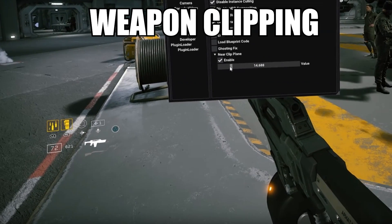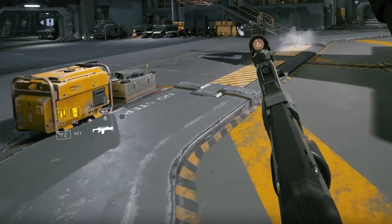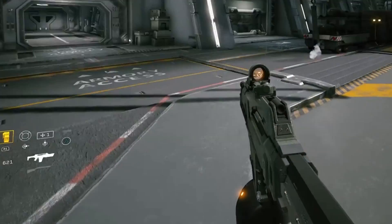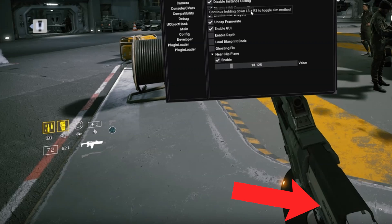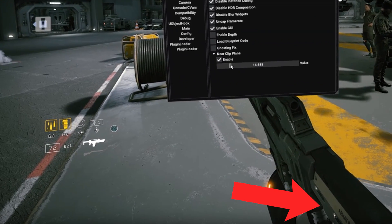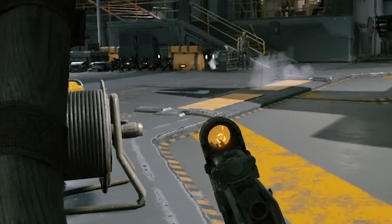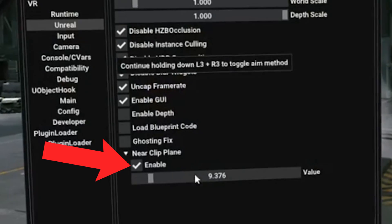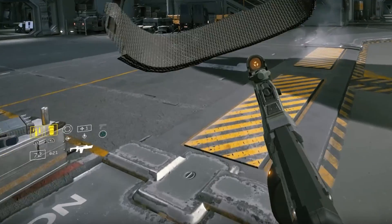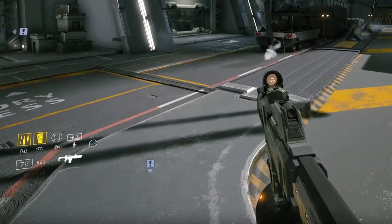Next, in some first-person titles, different weaponry may come into view but not be fully visible — it's being clipped because when playing flat screen, that part of the gun wouldn't normally be on screen. But in VR we have a larger field of view, so you may need to adjust the weapon clipping value. Go to the toggle menu, go to the Unreal section, and adjust the Near Clip Plane value. This should bring the full weapon or item being clipped into the virtual world.